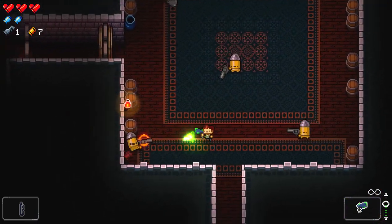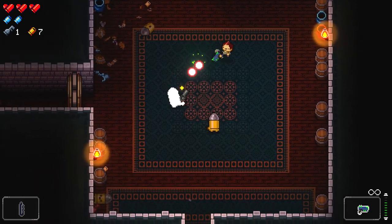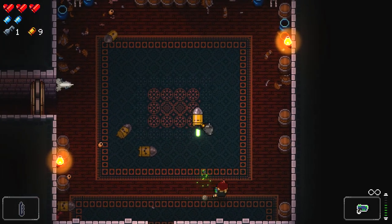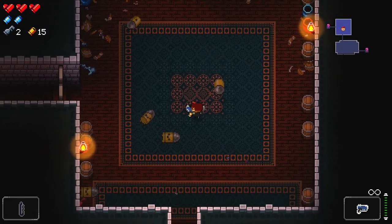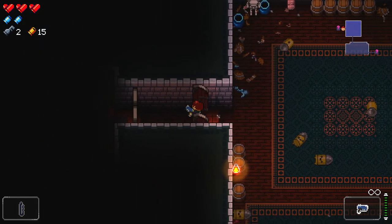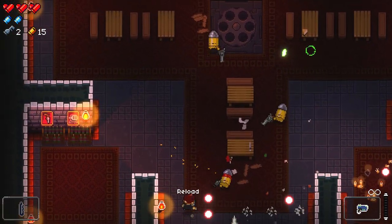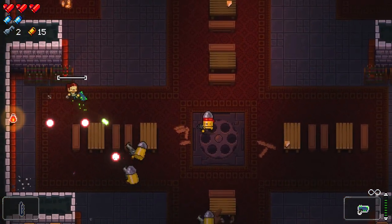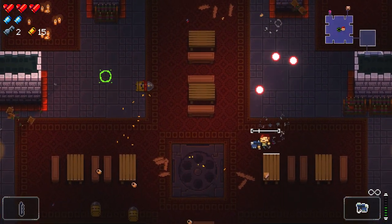Hopefully in this first stage, once we've got our way through all of these Bullet Kin — adorable name by the way — we'll get a few chests which we can unlock using keys. You can see most of my items in the top left corner. We've got our hearts at the top, which are actually crossed bullets — everything is bullet themed. With this character I get six hits before I kick the bucket.